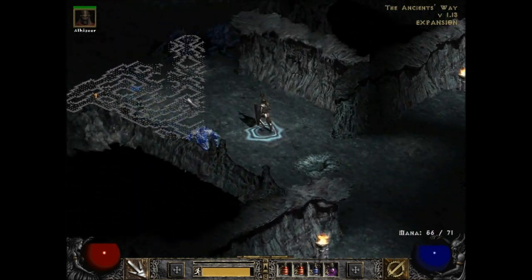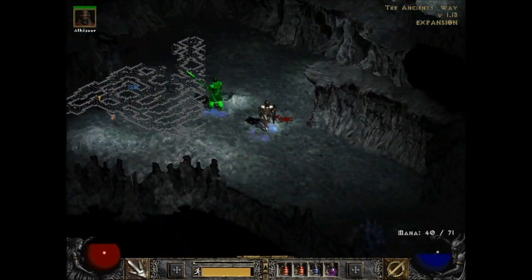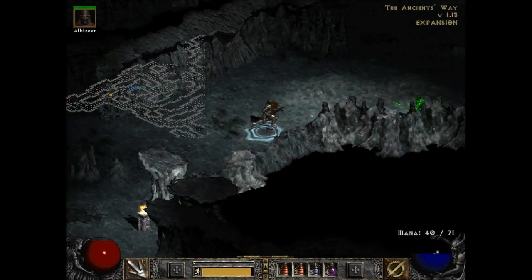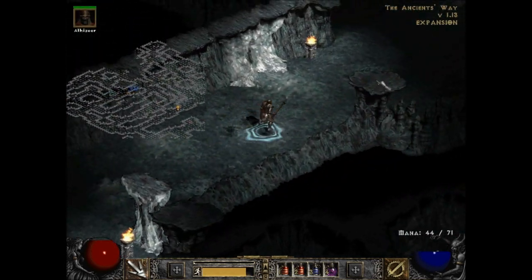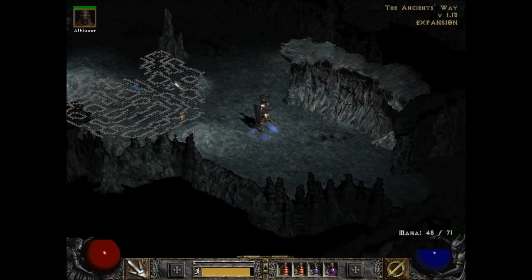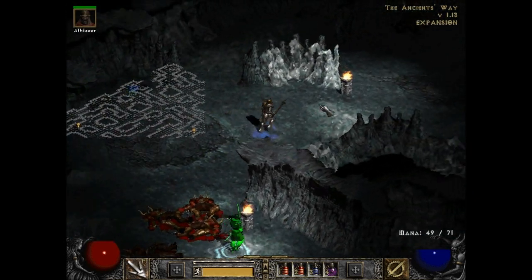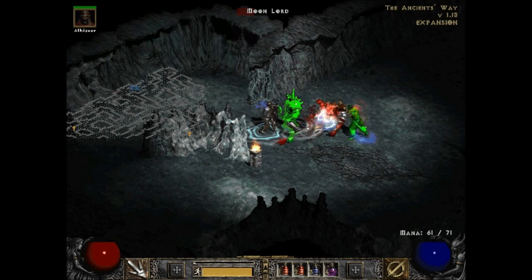Now we're starting to clear out all this middle part here. We are getting close to finishing this place off. He's still poisoned — I refuse to leave the game and come back just to check. If I left the game and came back he wouldn't be poisoned anymore, but I refuse to do that. He might die soon anyway. We are starting to get towards the end of the act, and the end of the act is always tougher than the beginning. A couple of the boss fights can be tough.